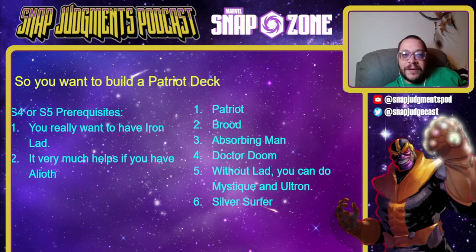If you want a Patriot deck, this is another super highlight — my third strong recommendation. You'd really like Iron Lad and Alioth. You can play it without Iron Lad by instead running Mystique and Ultron. You're going to want Patriot, Brood, and Absorbing Man — Brood and Absorbing Man is an incredibly powerful combo. You play it with Forge or Elsa for an absolute ton of power. You're also going to want Doom. I think these are relatively versatile cards that open up a lot of decks, and there's always a good Patriot deck running most of them. Patriot can always compete.